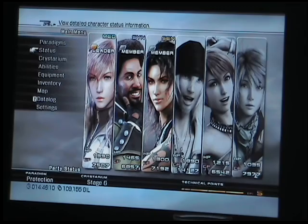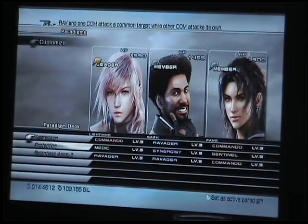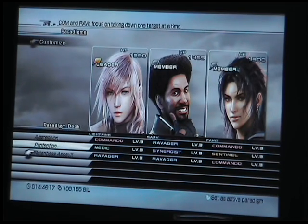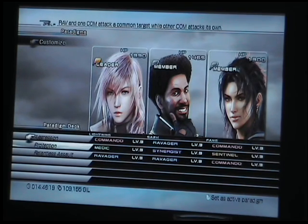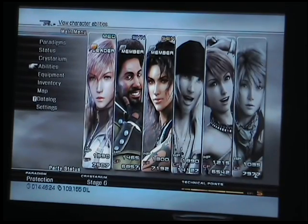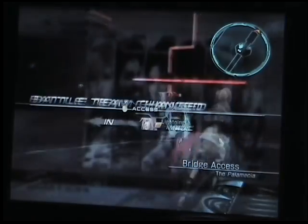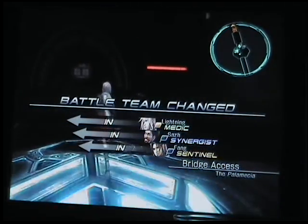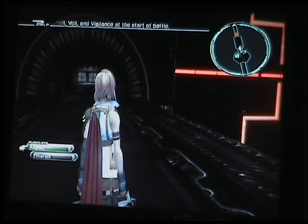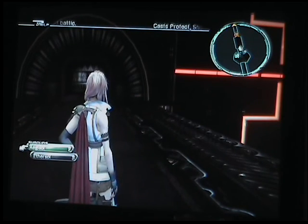You want to start with Med-Sin-Sen, and also use Rav-Rav-Com and Com-Rav-Com — those are basically the only three paradigms you need. What I'm going to do is use an Aegis Sol, because Saz doesn't know Protect and Shell yet and you really need those for this fight.